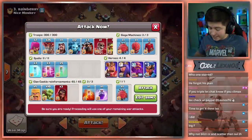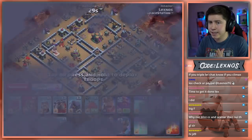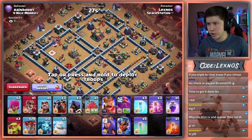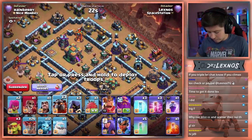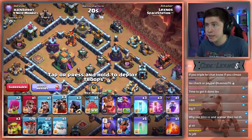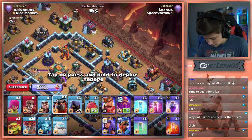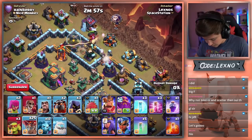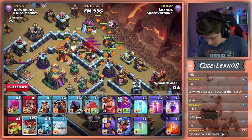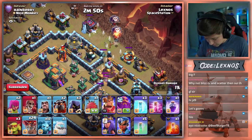And here we go with the last attack of the match. Let's see if I can get it done and save the day for Spacestation. We're going in with a Blizzard Lalo on Rainberry's base — it's probably baited. He knows what I like to use, but we're still going to try to make it work. Where are the sweepers? Okay, it's facing that way. There's one Seeking Air Mine, there's two, there's three, there's the Tornado. We're gonna let that expire first.